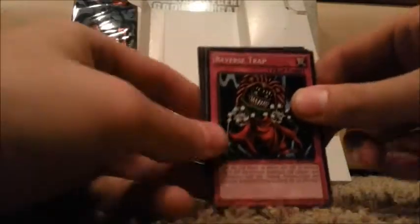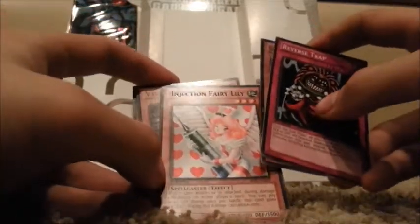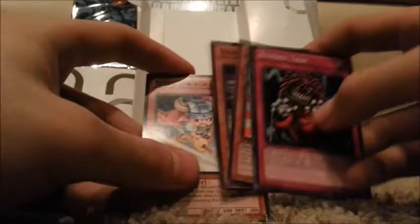Pack number nine. Another Reverse Trap. Tangrisnare of the Nordic Beast — which I have, I have it rare, but apparently now I have it Mosaic Foil too. So that's good, I think. Injection Fairy Lily. Vylon Stella. And Spell Striker.